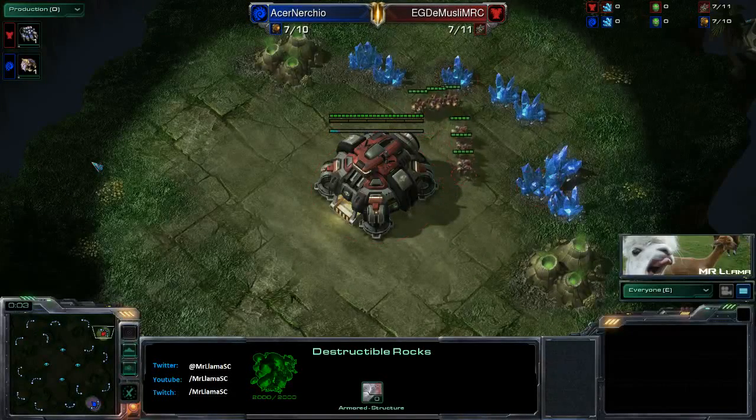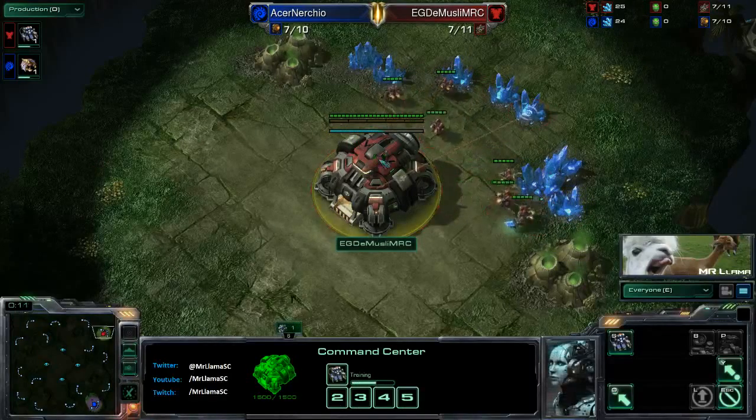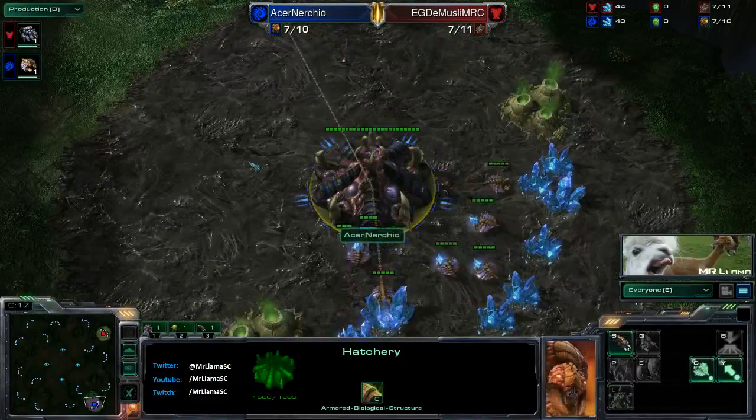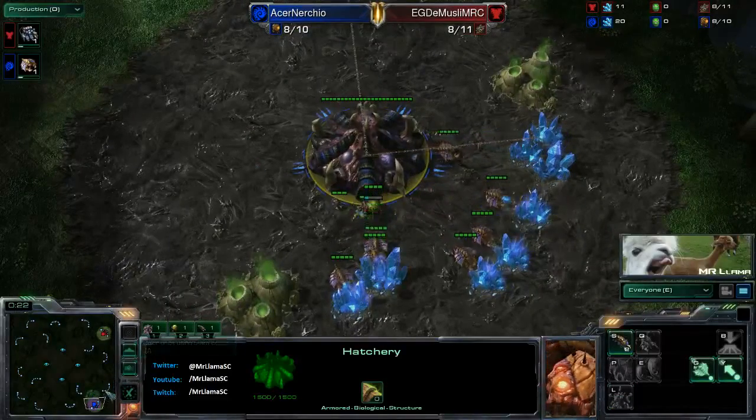Welcome everybody, my name is Mr. Lama and today I am bringing you a TVZ. This is between EG's Demuslim spawning up in the top right hand corner and spawning down in the bottom right hand corner we do have Acer Nurchio, our Blue Zerg, and it is going to be Taldrym Altar.